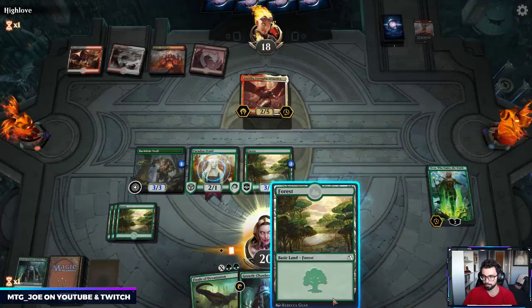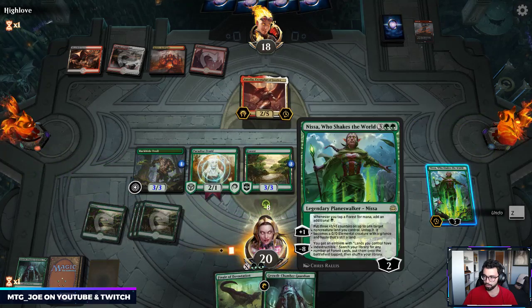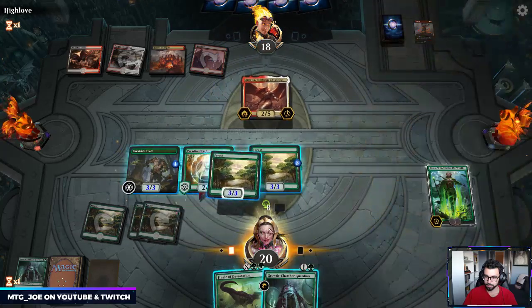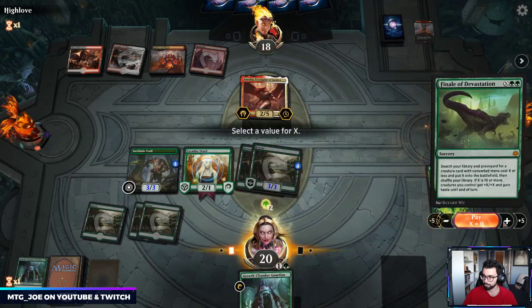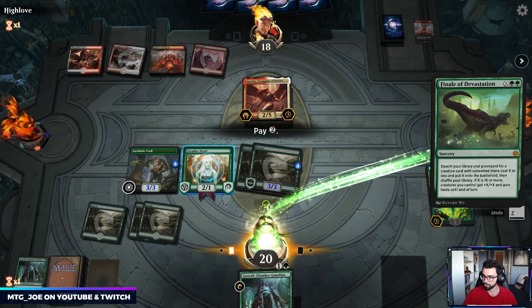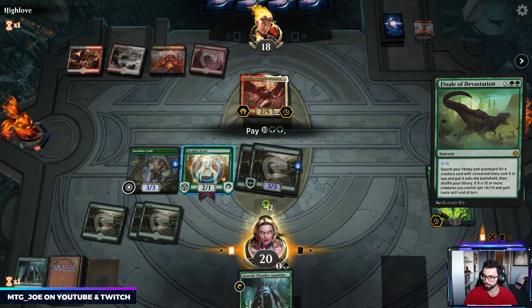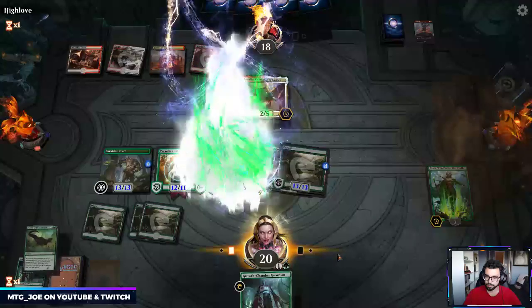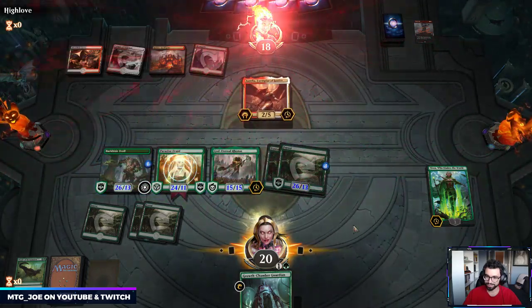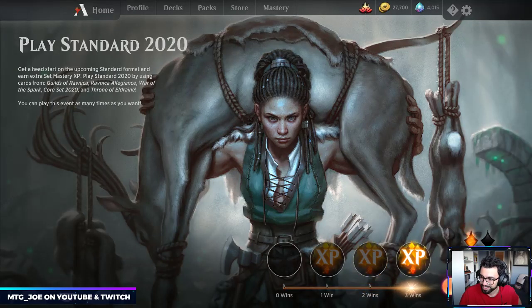The land fights for us — X=10, now we go get Rhonas and we win. That was turn 5: on turn 5 we had a 26-power and 24-power board. Claim our prize.